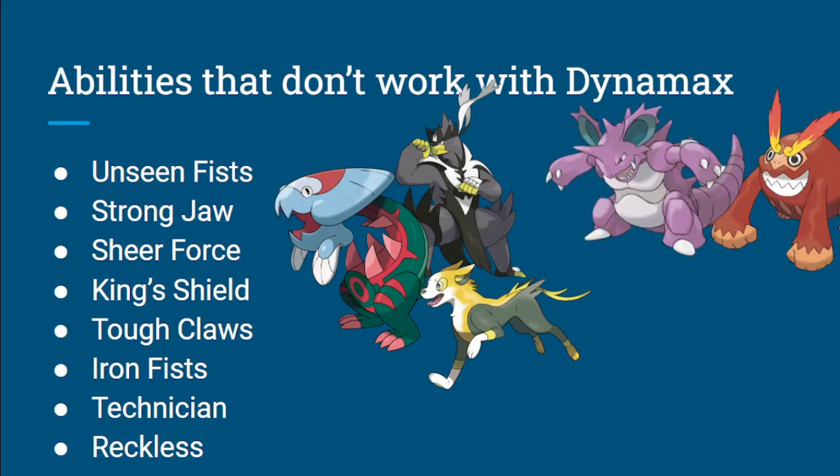Another one — huge — Sheer Force. We know some big users: Darmanitan, Nidoking, Nidoqueen. Sheer Force gives you a 30% boost, and if you throw a Life Orb on, it's another 30% — that's huge. That doesn't work with Dynamax because Dynamax moves aren't affected by Sheer Force. The fact that Pokemon aren't maxing and getting that double bulk, and instead you're staying un-maxed and have a damage boost from Sheer Force — that's really, really powerful. I think Sheer Force is really good here.